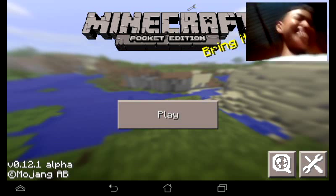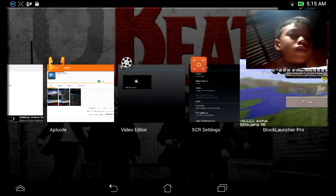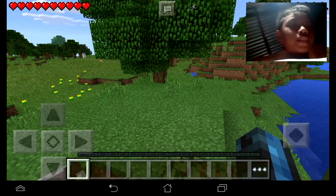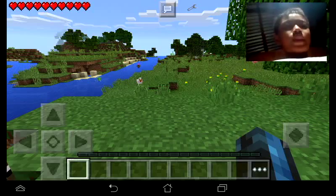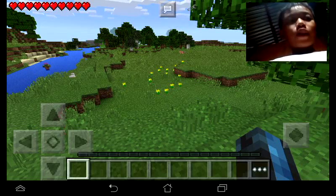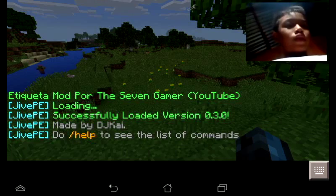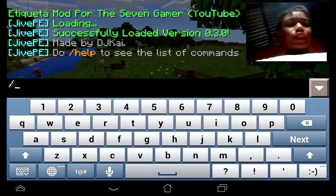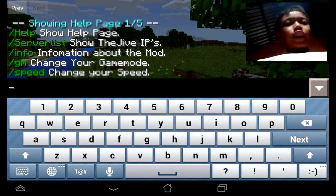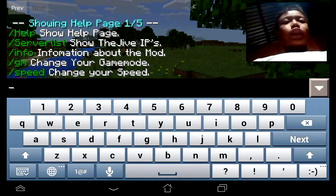Hi guys, let's start. I'm here to show you a Jive PE tutorial we're gonna start today. It has five pages: slash server, slash list, slash info, slash GM, and slash speed.